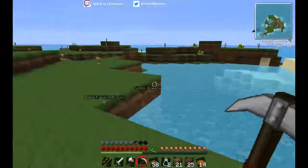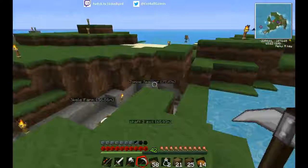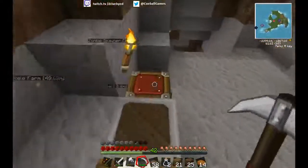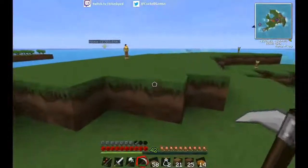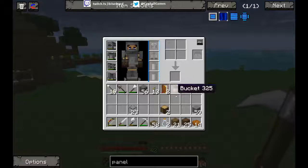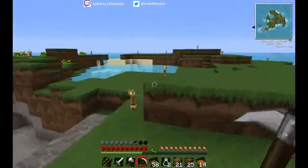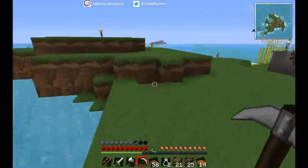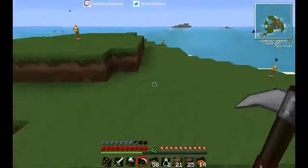My original plan was to make a parasite so I could fly around the place, but I don't think that's going to be the best bet anymore. So I think I'm going to take some food and my tools, hop in a boat, and go elsewhere. There's an island over here. I need to go find rubber, so that I can start on some of the plastic stuff.